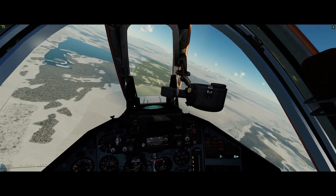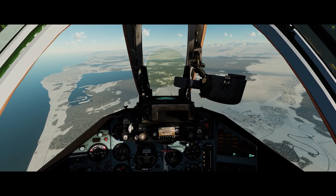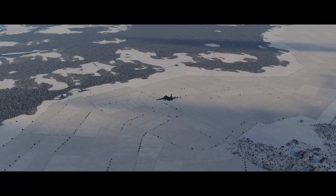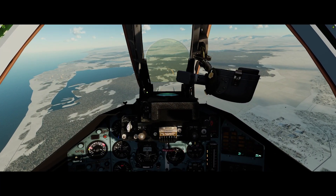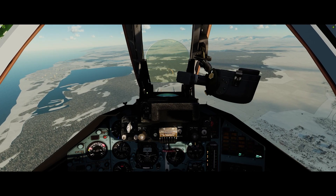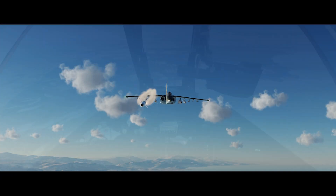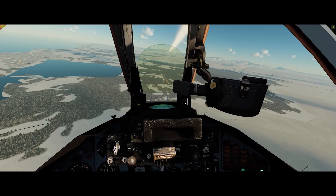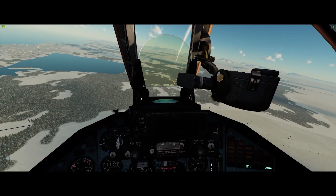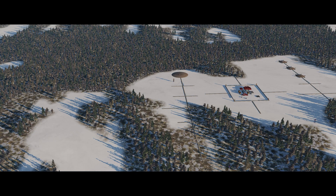Here we are coming around again. We've got the laser designator cursor up and the laser on — just trying to get the cursor over the center of the target. Once we're in range, move it around, get it locked there, and fire the missile. This time it lofted a little bit — that's interesting. And there you go — good hit. We pull away again before we get over the target.